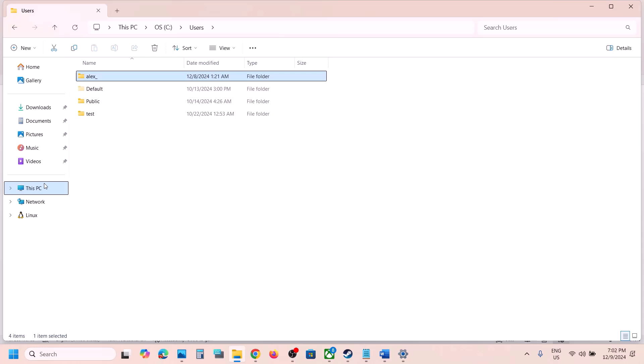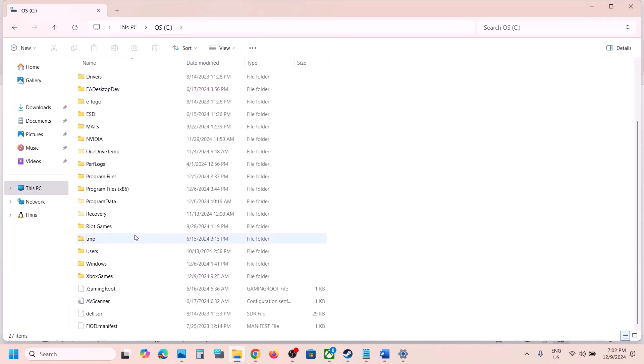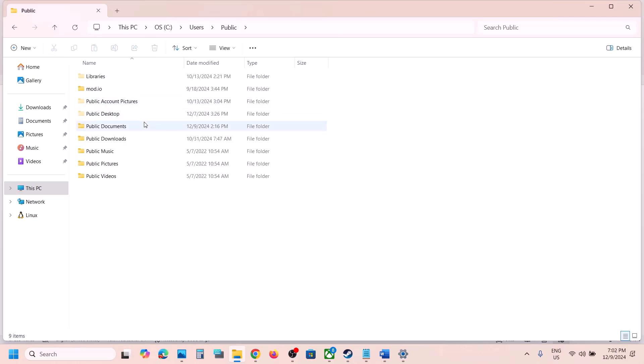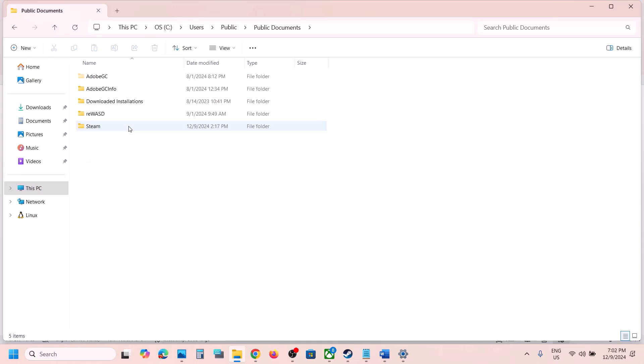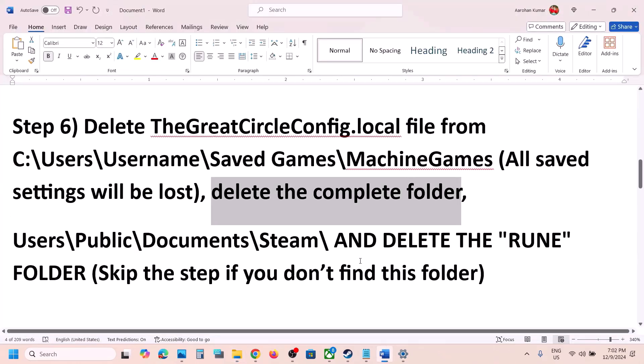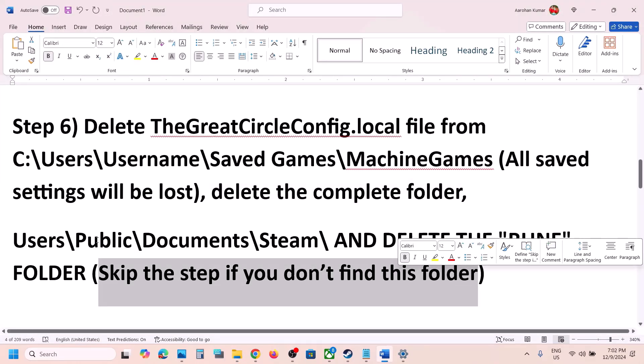The next step is to go to another location that has worked for many players. Go to This PC, C Drive, open the Users folder, then open the Public folder. Open the Documents folder. If you see a Steam folder there, right-click on it and click Delete, then launch the game. If you don't see this folder, skip this step.